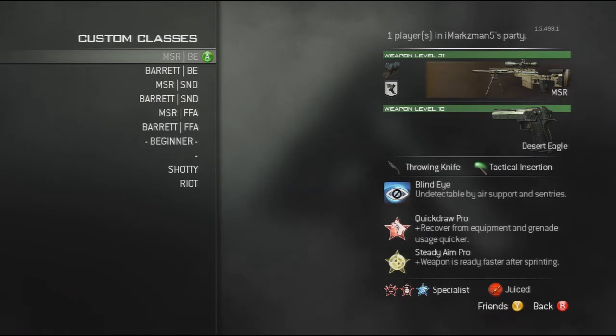I'm just going to be running through all of the classes I use. I've also put in a class for you guys if you've just started out sniping — a class you might find useful rather than copying mine and probably not doing so well. Don't be too struck by the classes I've got; they're all pretty much similar. I've got basically three main classes.